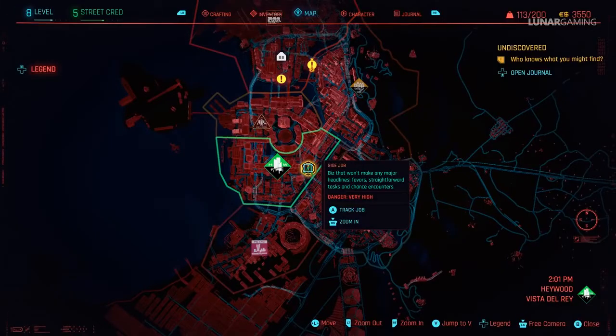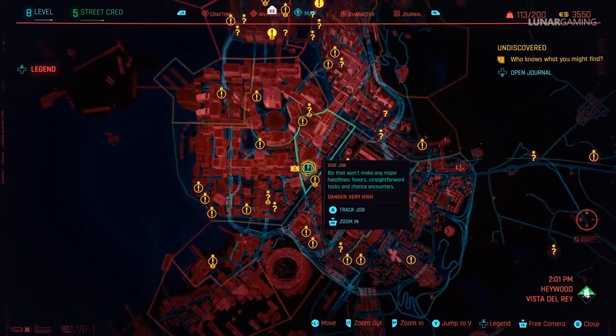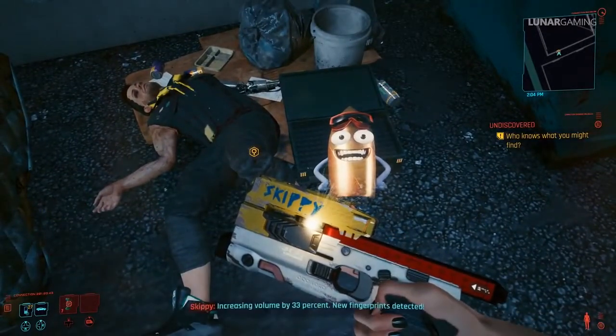Next there's a strange one — an AI gun called Skippy that you can find and keep for yourself, or you can choose to return the gun to its owner, in which case the quest will remain unfinished. To get Skippy, head to this map location in Vista Del Rey and pick him up.